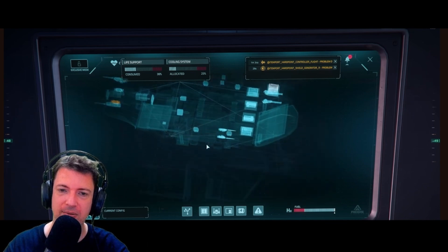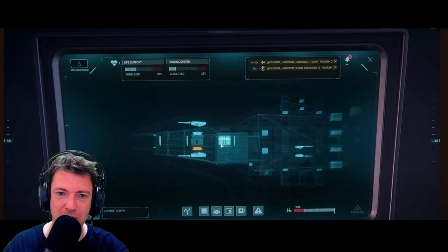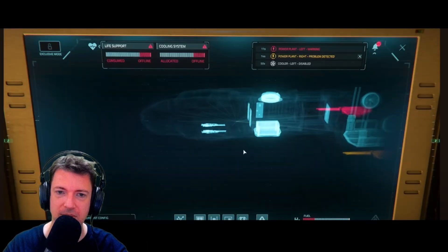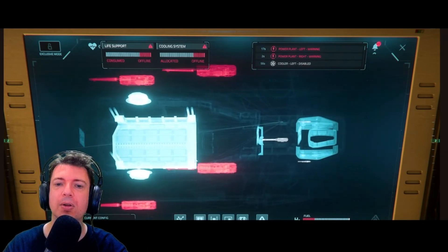It's a 3D view of your ship that highlights the location of all components. That looks like a Constellation. You will see the holograms of each component, how they are actually connected, where the relay positions are, and what the status of the relays are.